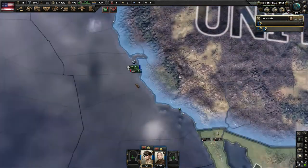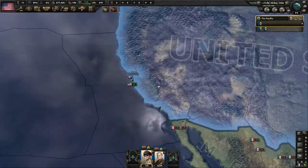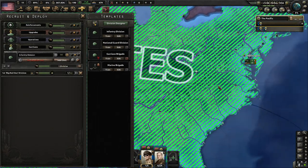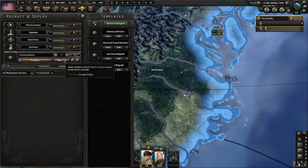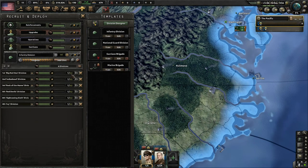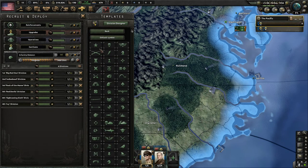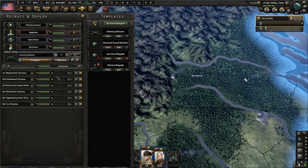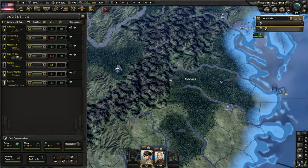The marines are heading to Honolulu and will work out there, slowly generating army XP. We should also start training regular infantry — I like to train in Richmond. Let's go with six divisions to start. The more guys we have exercising, the faster our army experience ticks up, and we'll be able to build better divisions.